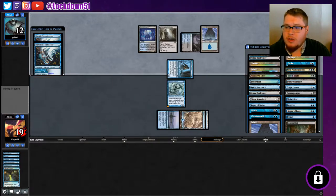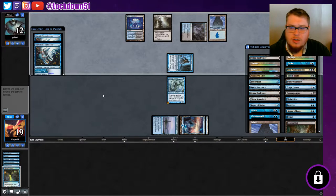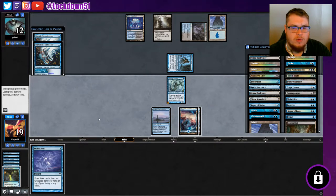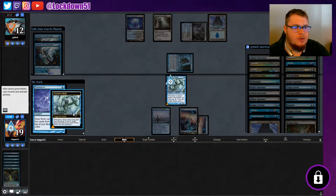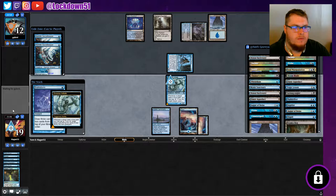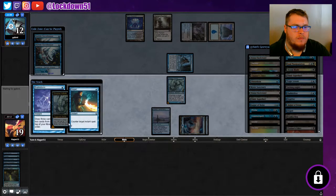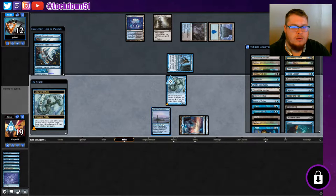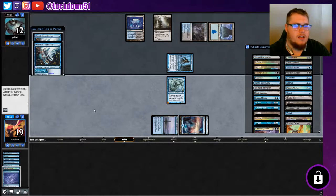Let's look at the graveyard quickly — we did hit one Gurmag, and Chainer's Edict which they could flash back. There's a Brainstorm. We could attempt the Brainstorm — let's pay once for Drowner Initiate. Looks like they're going to counter it. This is okay though — now we can pay twice for Drowner Initiate. We'll say yes and still get the mill going. One more Drowner Initiate trigger — say yes. I like that a lot.